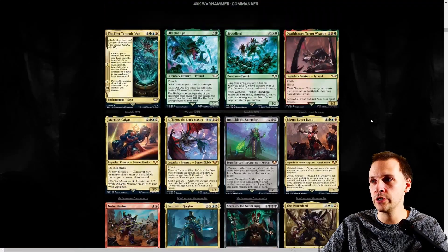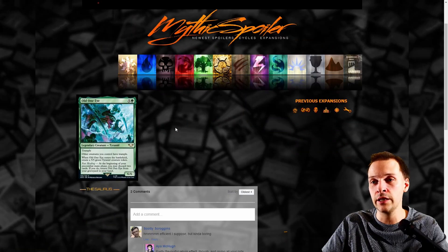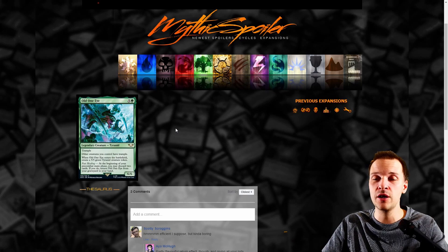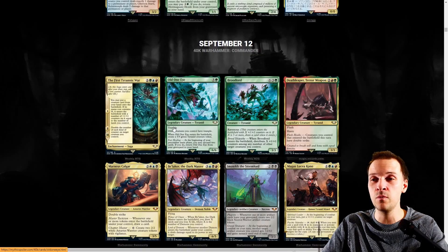Old One Eye is actually a unique Tyranid character. Other creatures you control get trample, you create a 5/5 green Tyranid creature token. The upkeep cost is two cards, and if you pay it, return Old One Eye from the graveyard to your hand. Six mana — very strong for other formats but for CEDH it's a pretty weak thing.